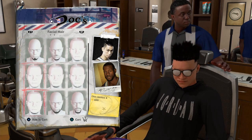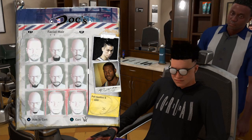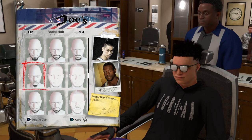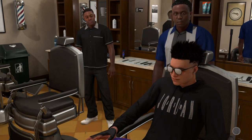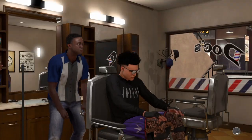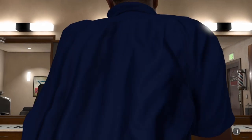And you want to put it on black or brown — I would put it on either one of those. And you want to go down until you see goatee with a stash. That is my favorite facial hair in the game. You need 200 VC to get that, and gosh, you have my face creation. Simple. That's it.